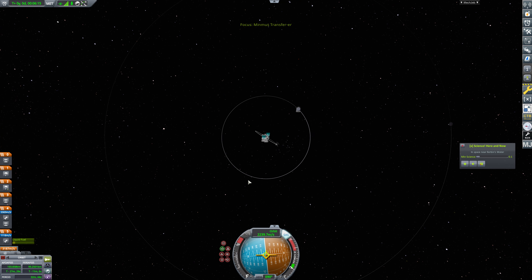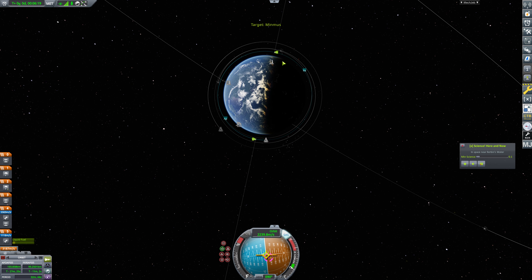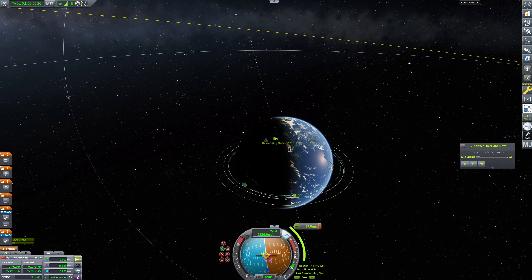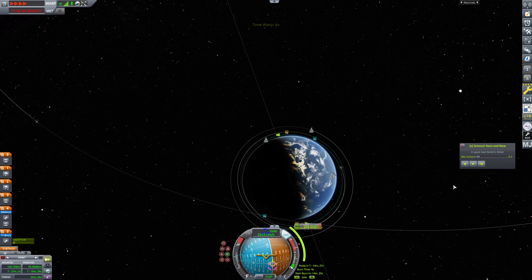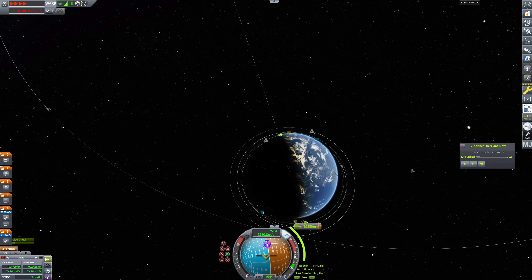We'll head over to Minmus and set that as our target. What is our inclination? 6.5 degrees - not too bad, I mean it's kind of bad but it's not horrible. We'll go this direction - I think that's a timing issue. We'll call that good. That is going to be antinormal. Excellent.